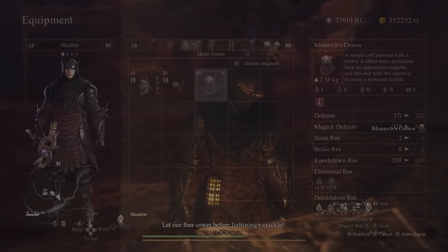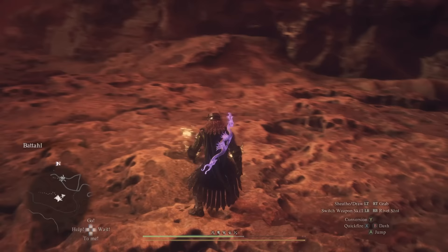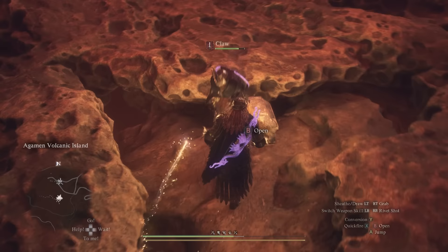For the eighth armor piece, we'll continue moving east from the Volcanic Island Port Crystal until we reach this large circular formation. The chest here can be a little difficult to spot, but if you walk along the northern edge of this area, you should find a chest containing the Assassin's Breaches tucked behind a small ledge.